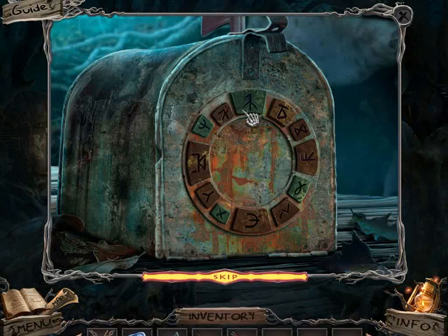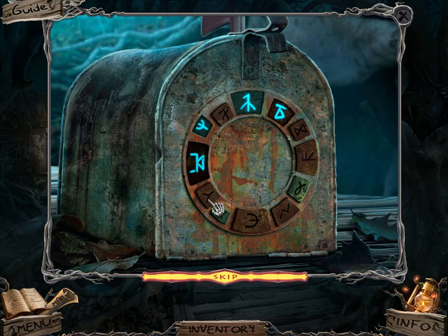In order to solve this puzzle, we need to click on these runes. So we need to do one, two, then we skip a space, three, four, five, then we skip a space, three, four, five.